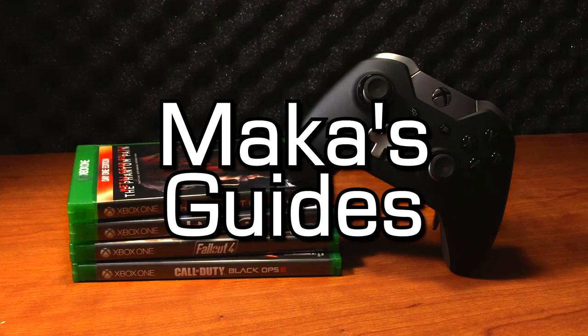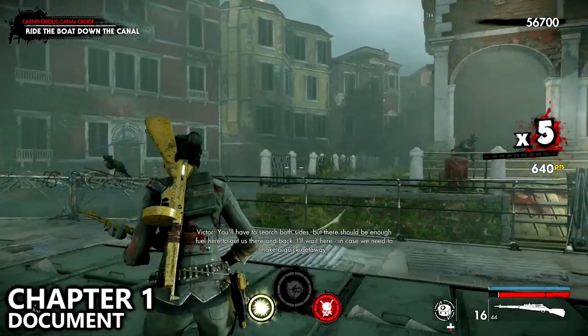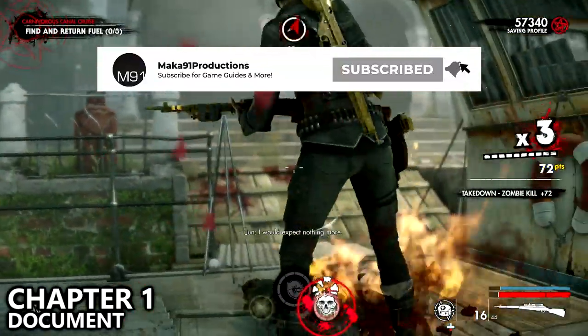Macca's Guides. Hey guys, Macca here, continuing along with Zombie Army 4 Collectibles. This is the second mission, Death Canal, which has 17 total collectibles. We'll start off on chapter 1.